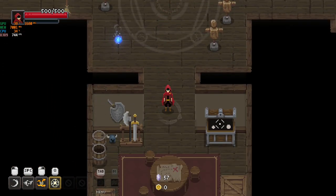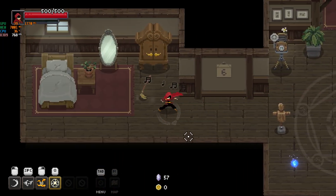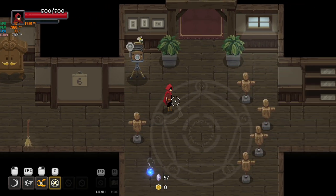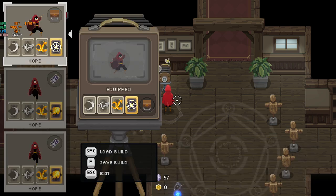You can look at your spells and select which ones you want to use. There's also a chest with all the different items you can equip, and a wardrobe where you can change the cloak, which also has special abilities. Finally, there's a loadout system that lets you save different character configurations.